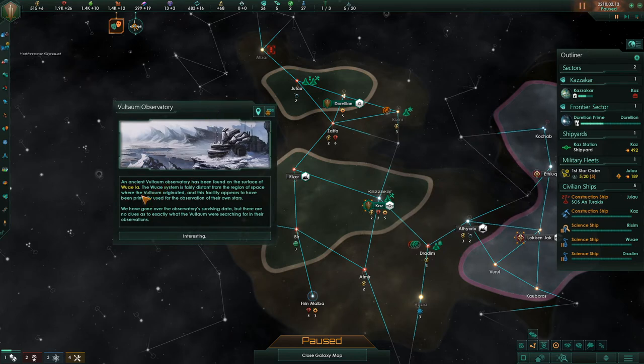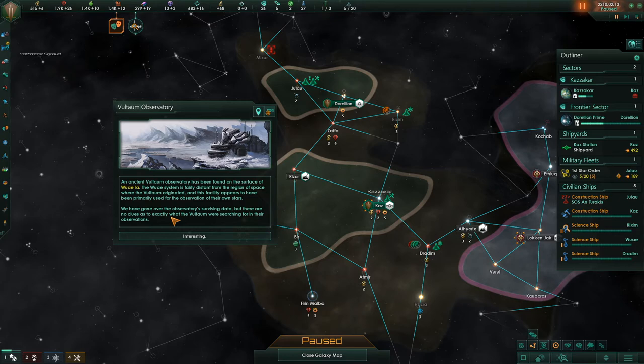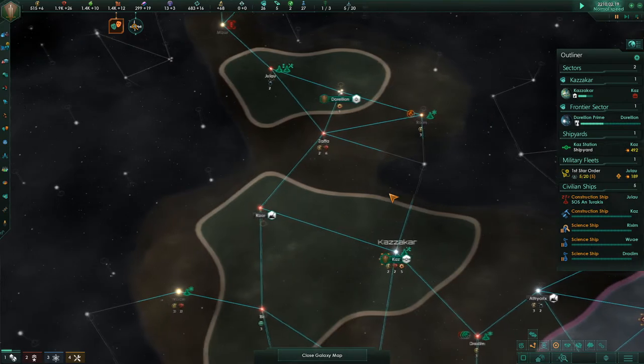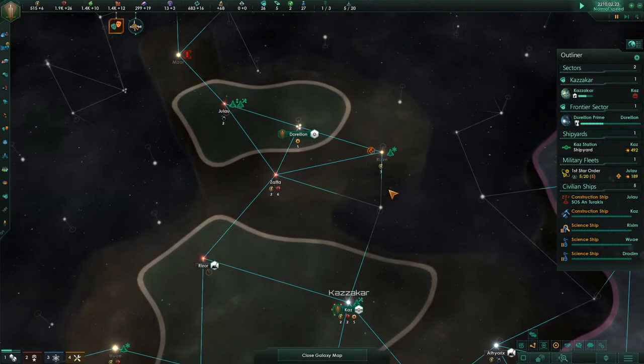Or star system, I should say. Anyway, Voltham Observatory. An ancient Voltham Observatory has been found on the surface of the Way system — I'm going to call it Way — which is fairly distant from the region of space where the Voltham originated. This facility appears to have been primarily used for the observation of their own stars. We've gone over the observatory's surviving data, but there are no clues as to exactly what the Voltham were searching for. Maybe the Voltham are sort of an ancient relics kind of bunch.